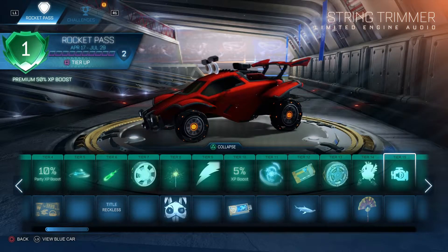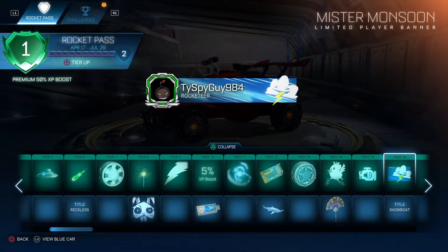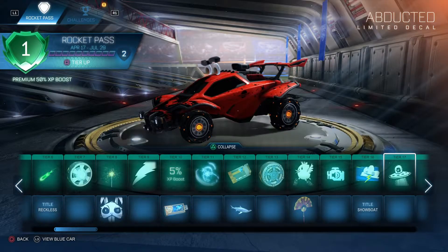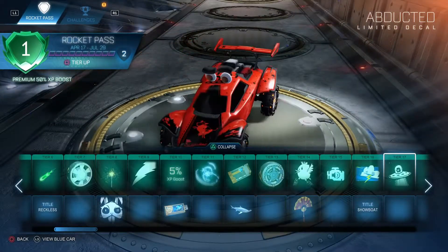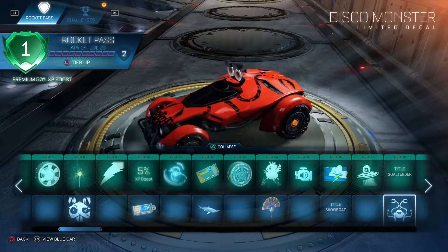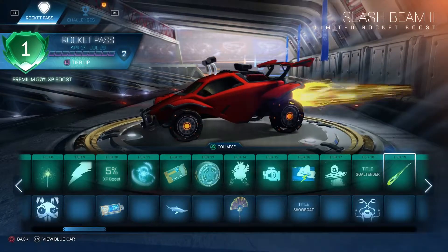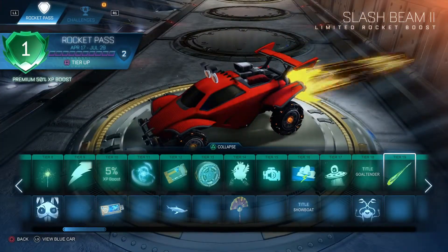Spring Trimmer Engine. Mr. Monsoon. Show Boat. Abducted Decal. Gold Tender. Disco Monster for the X Devil — jeez. We got the Slash Beam 2 — ooh, that's more like a gold. That's pretty cool looking.